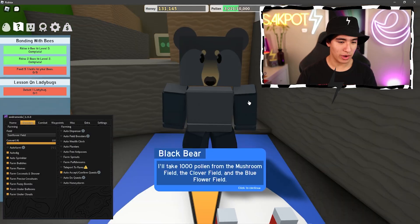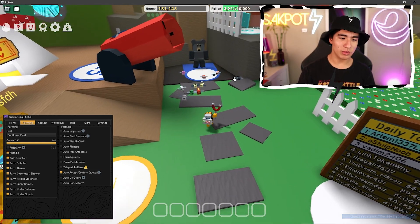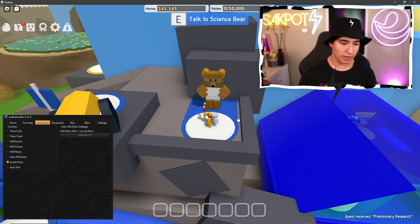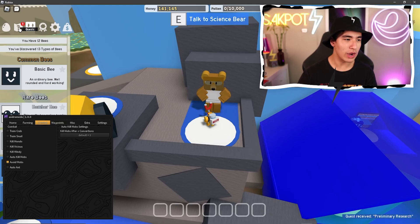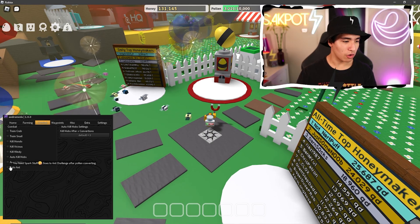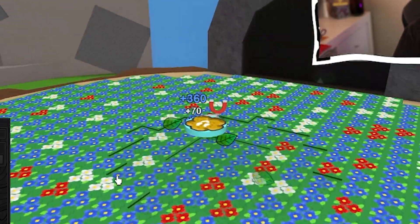There's also auto accept and do quests. As you can see, I don't have any quests from the Black Bear right now, but once I click E it automatically starts a quest, and once we're done we click E again and it automatically finishes it. There we go — we got a new quest, just like that.